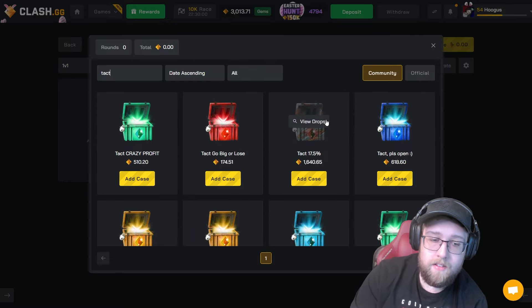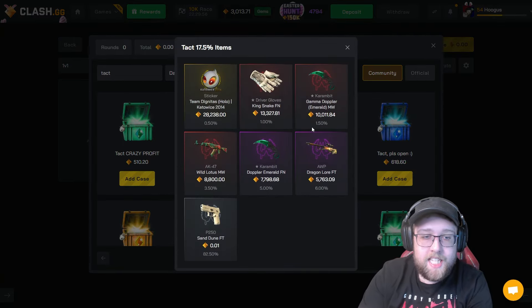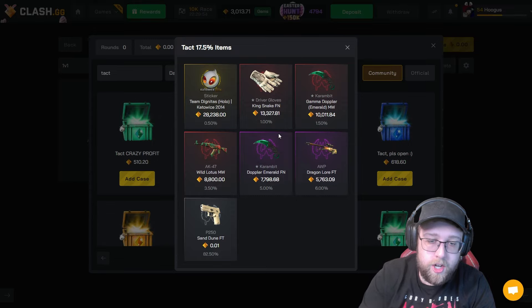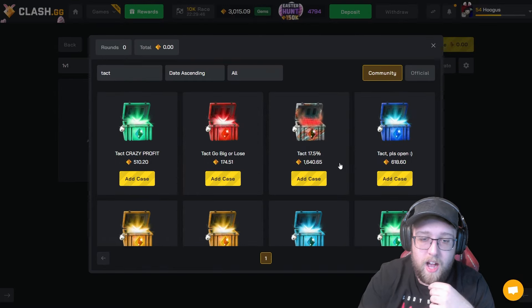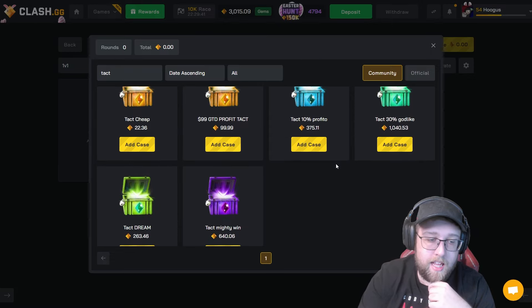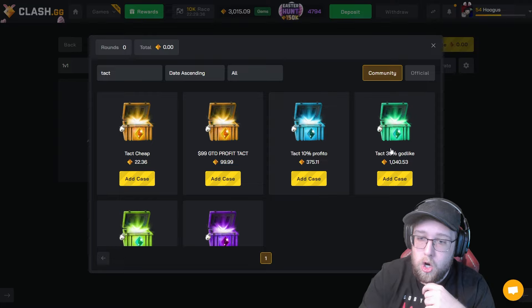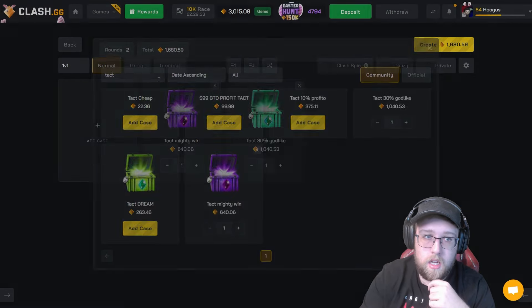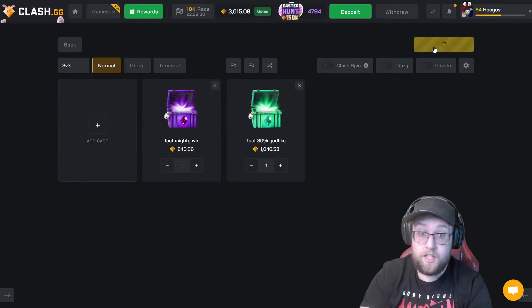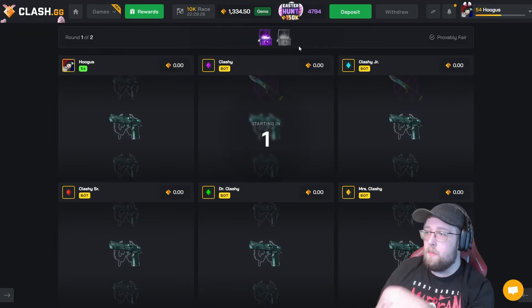Are there any other cases that I haven't done yet? There's a dude — 17. What is this? 17.5% chance. Who the hell made this? And I'm kind of thinking about doing it. There's some other ones — Tacked Mighty Win, Tacked 30% God. Let's run these. We're going to do a 3v3 though. These are some big cases. I don't know who's making these, but let's run it.